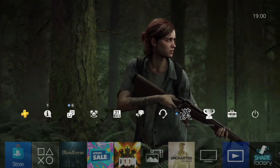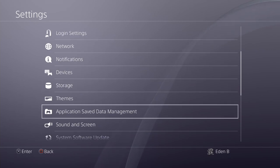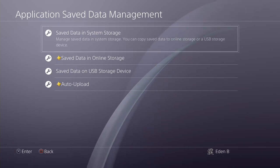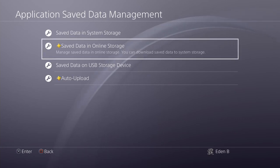Go to Settings, then Application Save Data Management. If you want to make a save state, you can do it in two ways. You can do it on a USB stick or you can do it in the cloud. But to do it in the cloud, you have to have PS Plus, and not only do you have to pay for it, it's also slower because it's dependent on your internet connection. I prefer USB stick. The save files are really, really small, like 30 megabytes each.